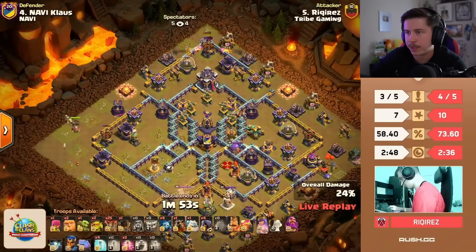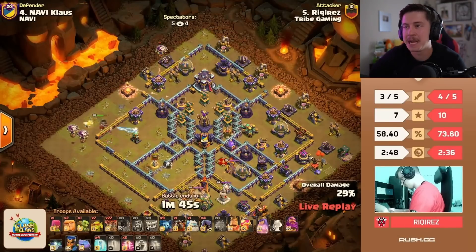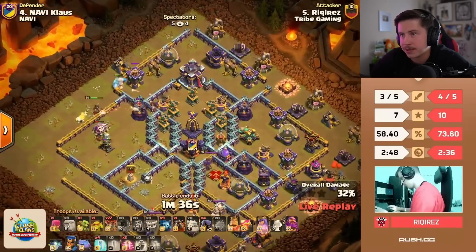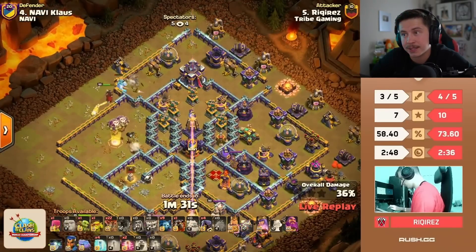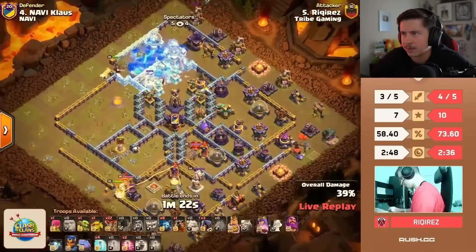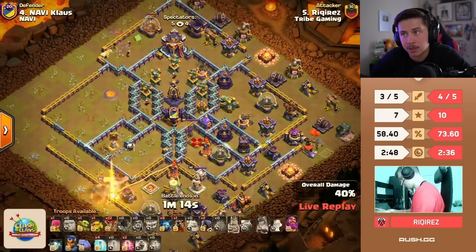That tesla is going to be annoying — queen cannot reach it from outside. He tries a rocket loon to take it out but it gets wrecked by a seeking air mine. Queen takes quite a bit of damage from the tesla but gets out of range. Two balloons take it out, plus two giants and an ice golem, helping the queen get all the way to the town hall. Eagle artillery is awake — actually so lucky that the eagle somehow locked onto a balloon instead of the queen. That would have forced the queen ability early. On the bottom side he sends a couple of headhunters to help out — queen pops ability and picks up the town hall.